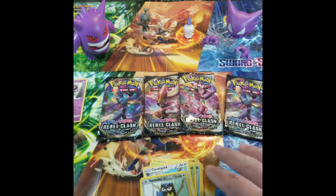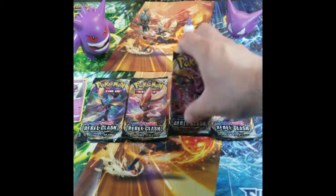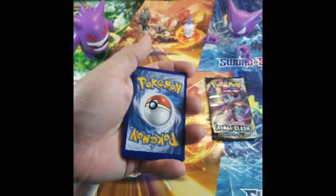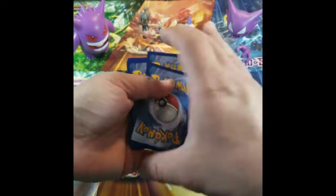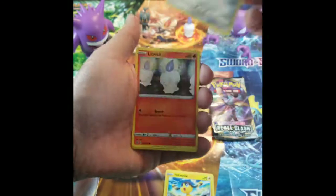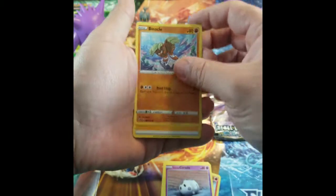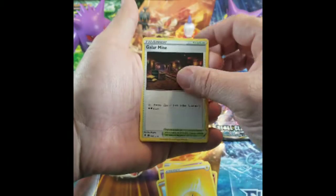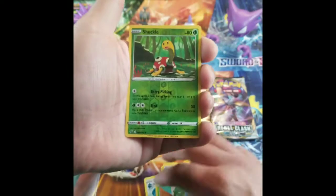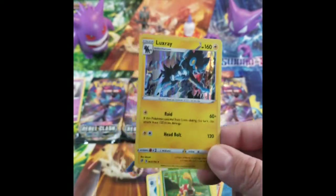Alright, so Rebel Clash — these are the ones that tend to have a little bit better luck. We'll go with the Toxtricity one first. Alright, here we go. So: Helioptile, Honedge, Litwick, Corsola, Galarian Corsola, Binacle, Lightning Energy, Galarian Mime Jr., Bronzong, Metapod, Shuckle, and a Luxray. I wanna say this is like my third Luxray that I've gotten. Still good, nevertheless. Go ahead and sleeve this guy up.